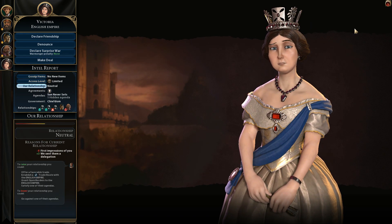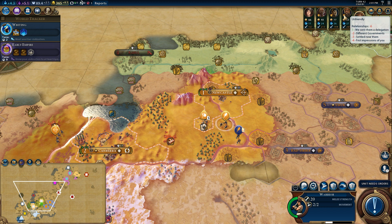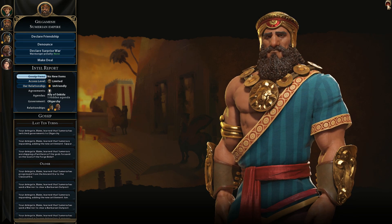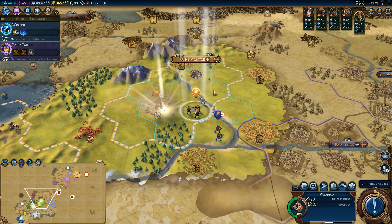We have low first impressions again. Let's take a look at this — relationship zero, relationship plus one with Gandhi. He's happy that I'm being peaceful. Minus six with Gilgamesh — different governments, first impressions of me is low. What government is he? He's an oligarchy. Well, we'll work on getting to that — it's going to take some time. Culture bomb the sheep.